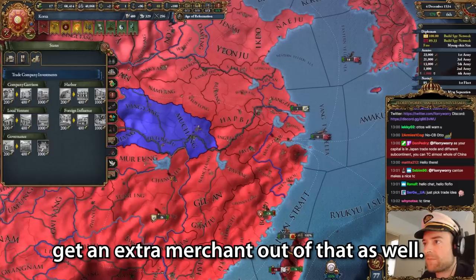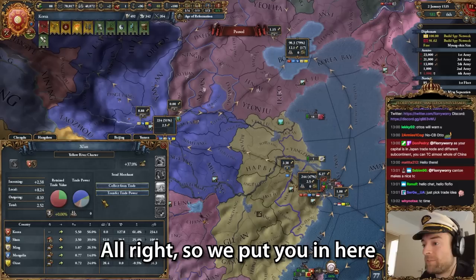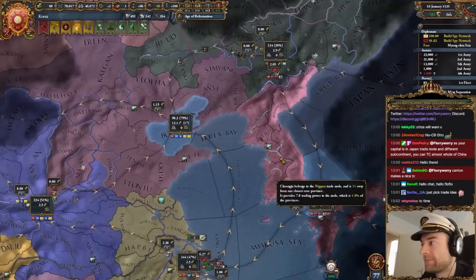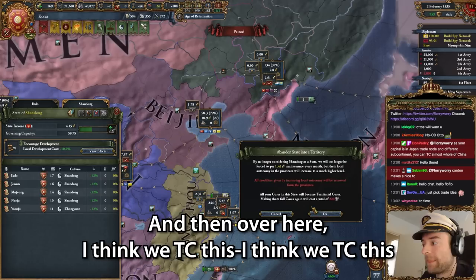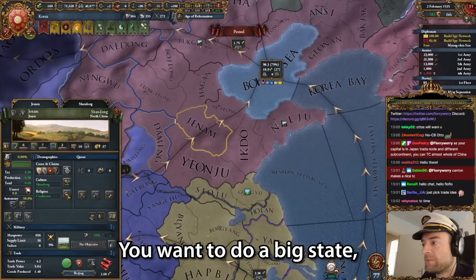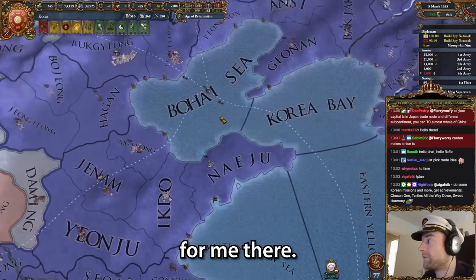And then next month I can use the edict, and we should get an extra merchant out of that as well. So we put you in here because there's eight nodes that can flow into Beijing. I also need to move my trading capital here. And then over here I think we TC this - again it's five provinces, you want to do a big state. Not particularly valuable goods, but hopefully building the thing should do the trick.